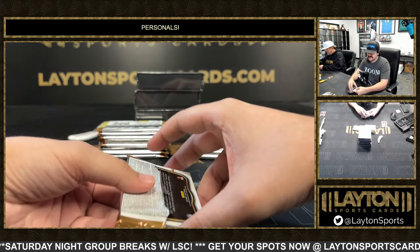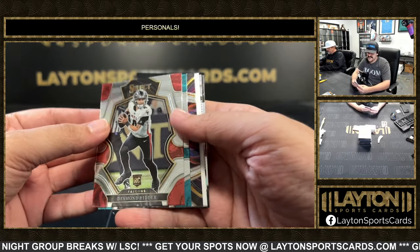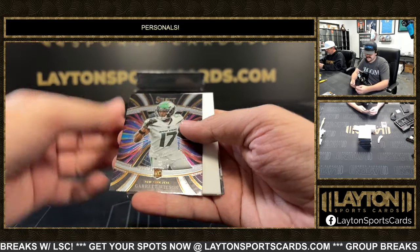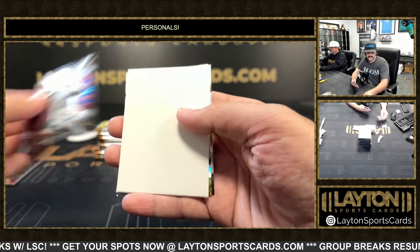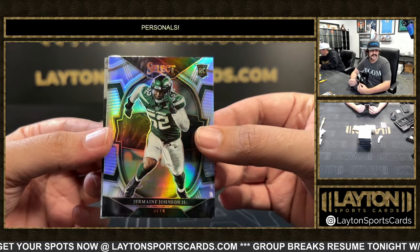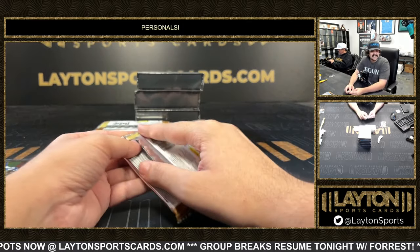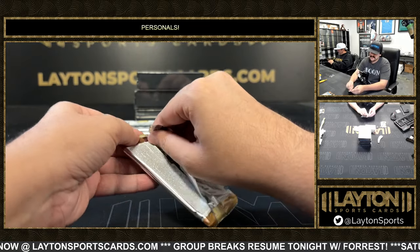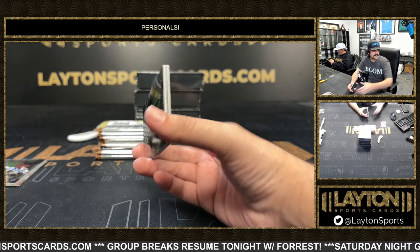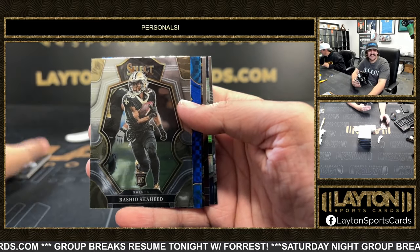We've been ripping probably about a case and a half today — it's a 20-box case, so I've definitely been ripping some Leaf today. There's a Garrett Wilson — it's a fun shot for 99 bucks for sure. Jermaine Johnson rookie. We've seen some really cool stuff out of there — stuff you can't get other places, even if people sign for it.